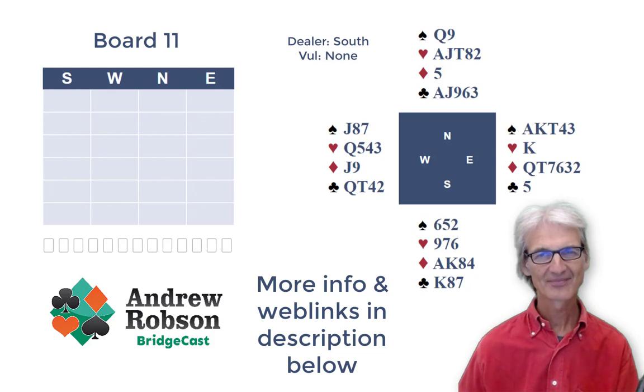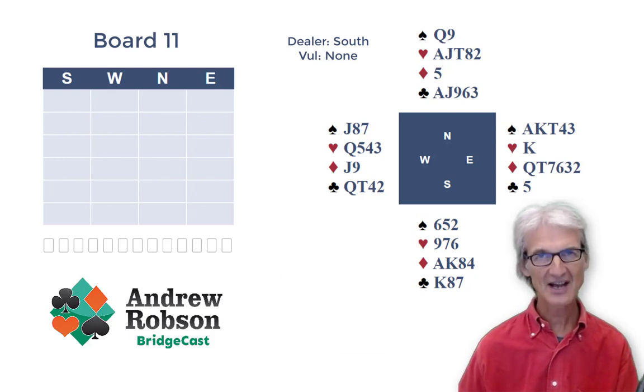Now Board 11. Dealer South, neither side vulnerable. South passes, West passes, North opens one heart. Now East's correct bid here is a Michael's bid of two hearts, showing five cards in the other major, spades, and an unspecified five or maybe six card minor, as here.